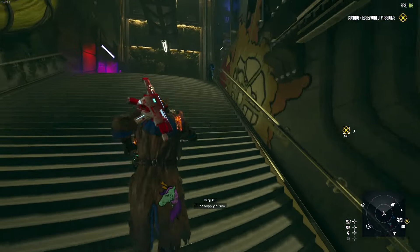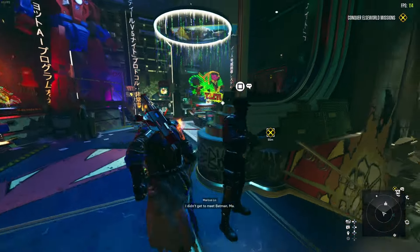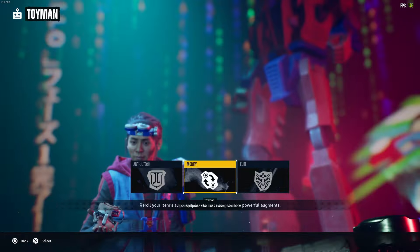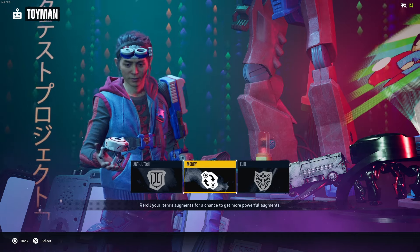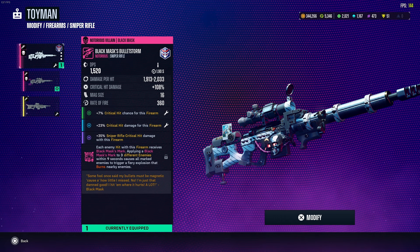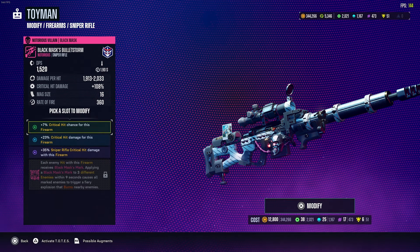Once you have the weapon you want with decent rolls and you're trying to get the absolute best rolls, you'll want to come to Toyman. Toyman is the second vendor — he basically modifies your guns specifically with augments. As you can see I've been doing some modifying to this weapon because I'm running a burn build right now, so a lot of my stuff has burn on it. This specific weapon burns nearby enemies after hitting three different enemies within nine seconds. My goal is to get as much damage as possible.